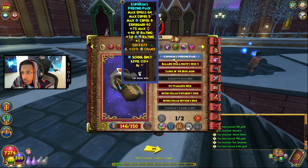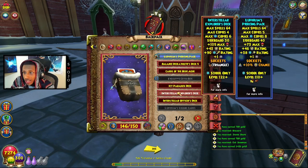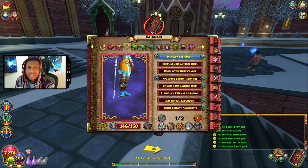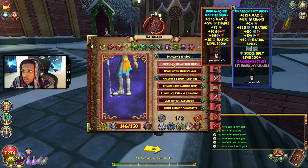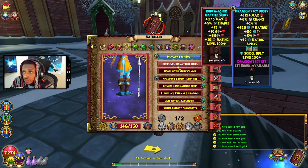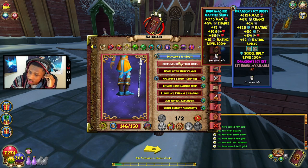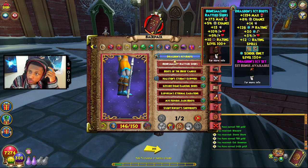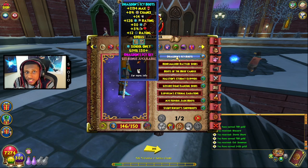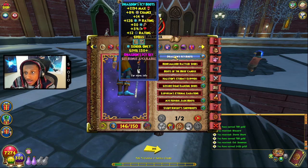For my deck I'm just using the Lufi's Piercing Pack — you can pretty much use any deck that gives you a triangle slot so you can socket either power pip or accuracy on it. Also, earlier I mentioned the Bone Mashers Rattler Shoes — they are good and easy to get. But the Dragoon Icy Boots give one percent extra resistance for ice wizards, more health, more power pip, and are just all around better. If you're an ice wizard looking for pure absolute resistance, I'd definitely rock the Dragoon Icy Boots over any other shoes.